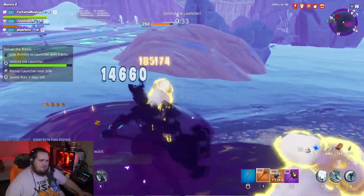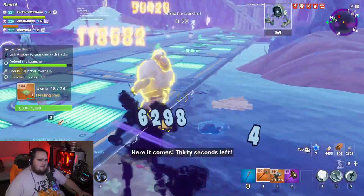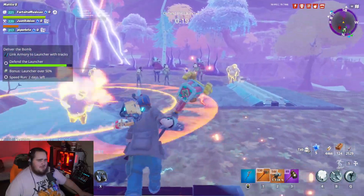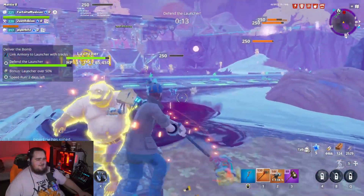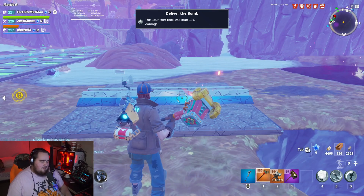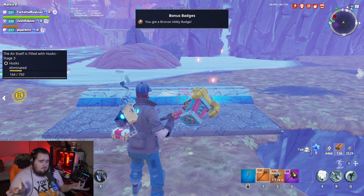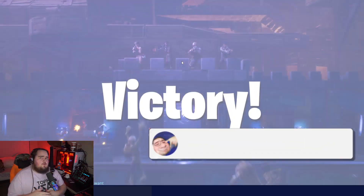I hit it four times... five — is it doing anything? Is there an explosion? I'm not seeing an explosion. Does it not count on mini bosses? It stuns them, which is interesting. Maybe there's no audio cue, maybe it's just an explosion within it. One, two, three, four — the enemy dies before five hits, that's kind of funny. One, two, three, four, five — maybe there's just an explosion within that tile radius. I don't hear anything. Maybe the sixth perk is bugged.